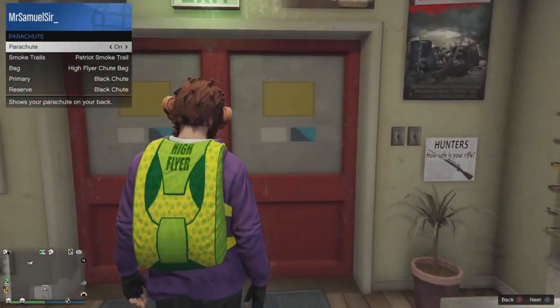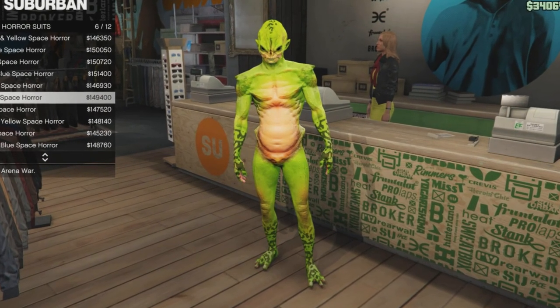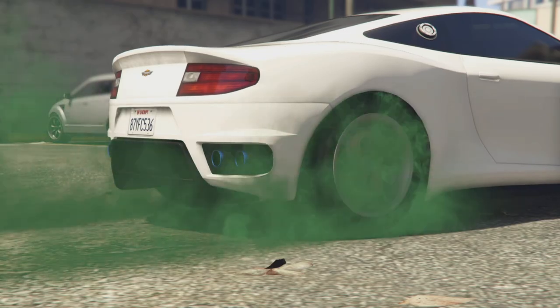You can pick up the High Flyer Parachute on this day by heading to the emulation. If you head to any clothing shops, you can also buy the Green Space Horror Alien suit for free — that's going to save you about 150k. You can also get the Green Tire Smoke, which is only going to save you about a couple grand.